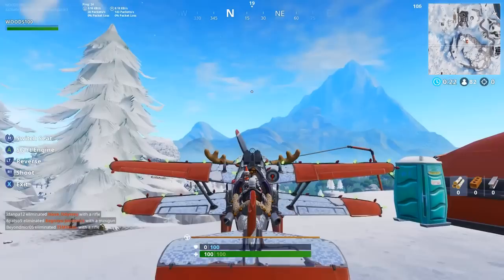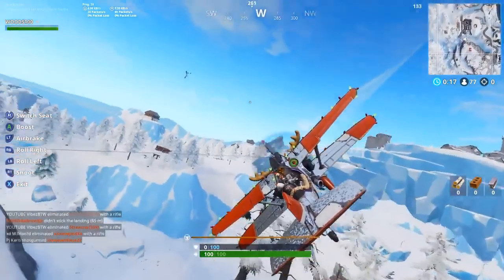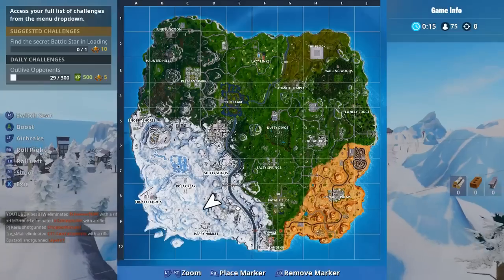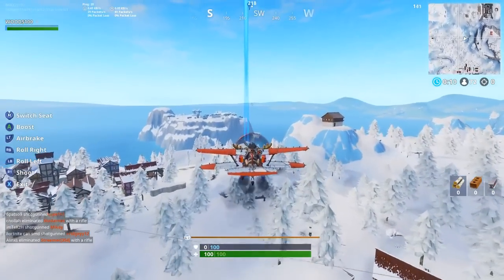Let's get straight into it. What you are going to want to do is land near this little village down here and get a plane. Once you have got the plane it is really simple — just get in the plane and then turn around.